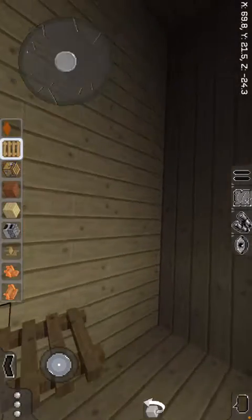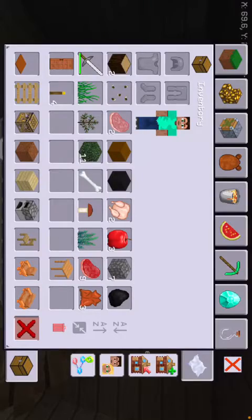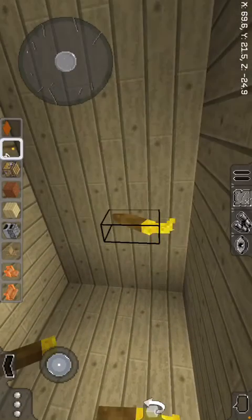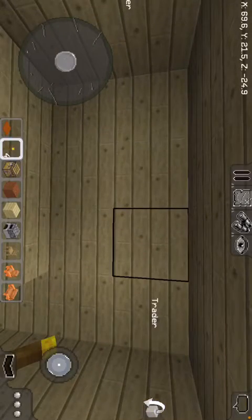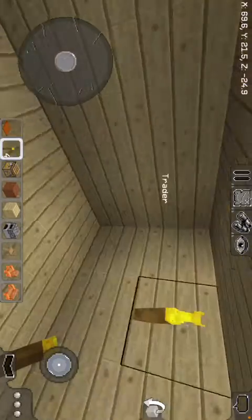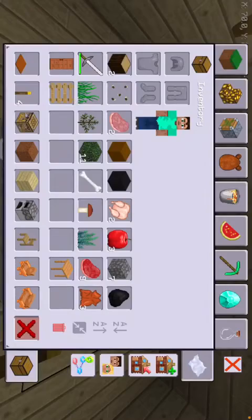It's pretty dark in here, so let's get some light — one, two, one, two. And there we go, now it looks much better. Let's get a bed.